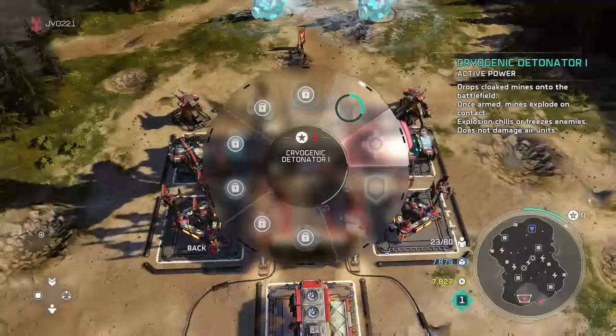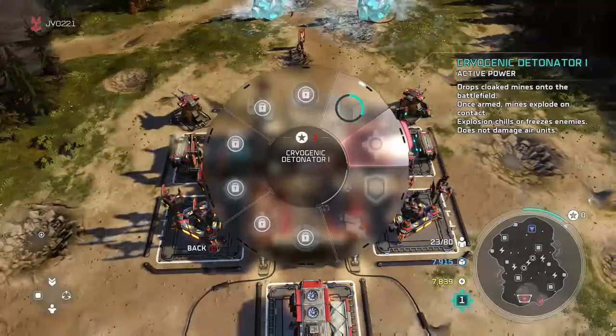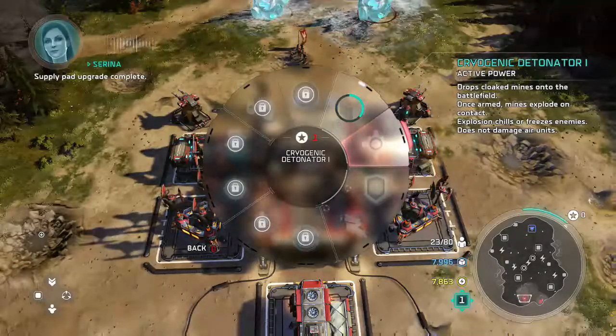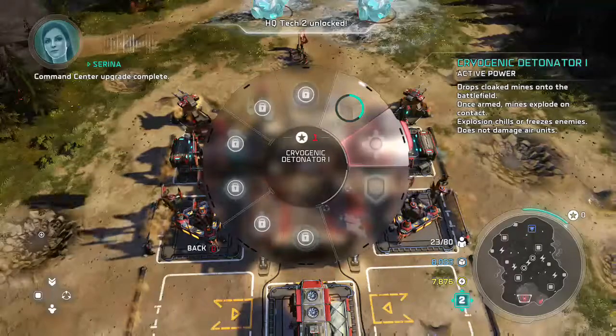Or we get Cryogenic Detonator. These are the same cloak mines that you're used to, except instead of exploding for regular damage, they explode for frost damage. Not too much interesting there.